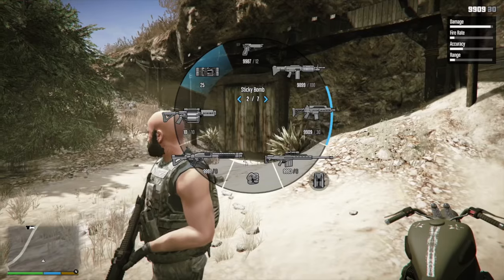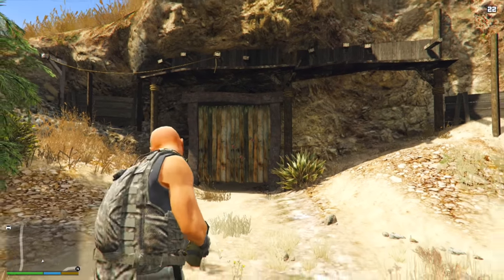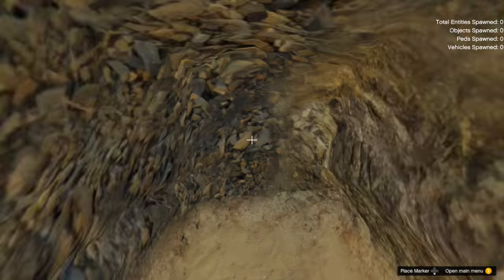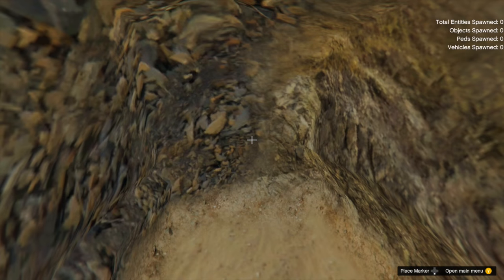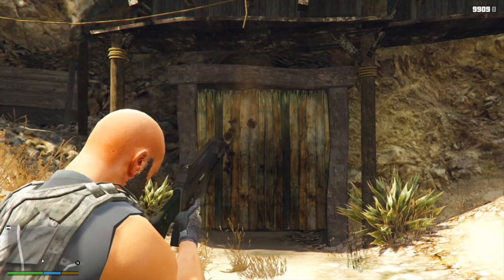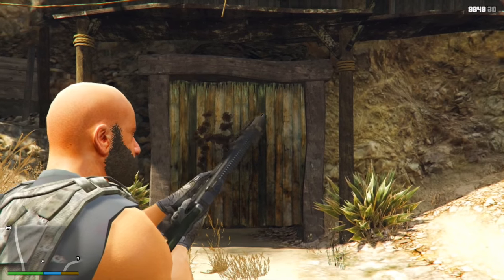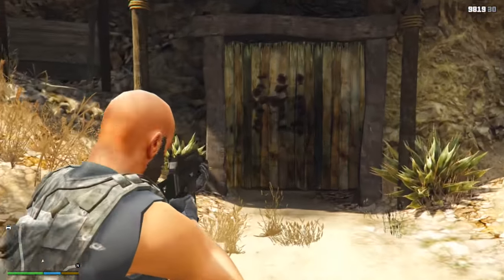Another great option would be an underground bunker. The perfect utilization has to do with a mineshaft door found directly outside of Trevor's airfield. If you go to this mineshaft door, you can't blow it up or destroy it, and if you go inside it's no deeper than a three-foot hole with absolutely nothing underneath. This would be the perfect opportunity for Rockstar to transform that into an underground base or bunker for our militia needs. It's also a great way for Rockstar to be creative and not be limited by buildings already in the game.